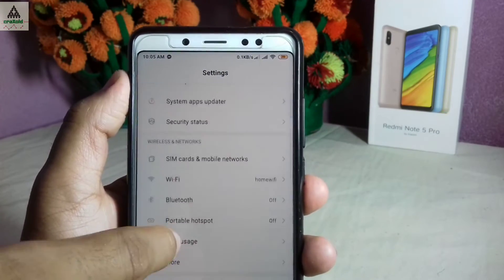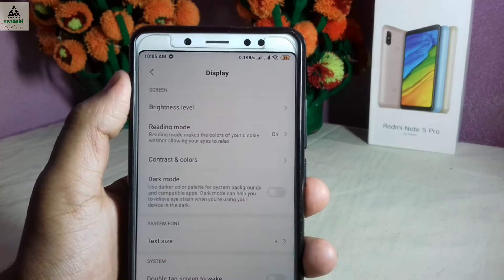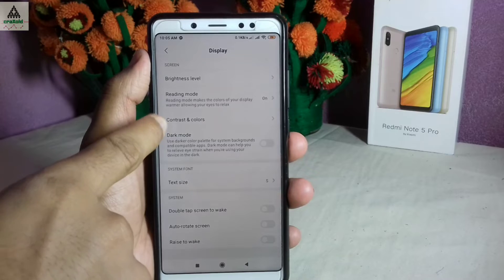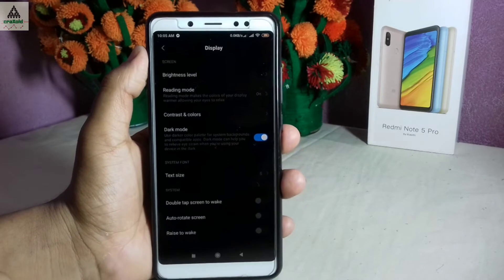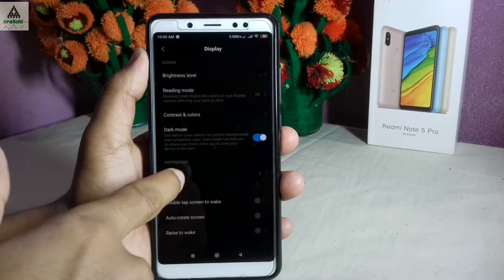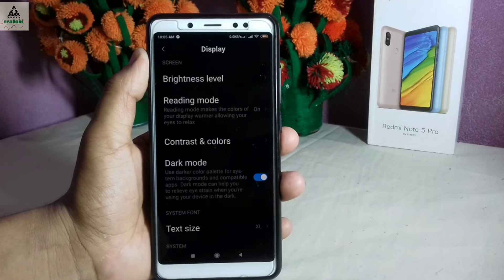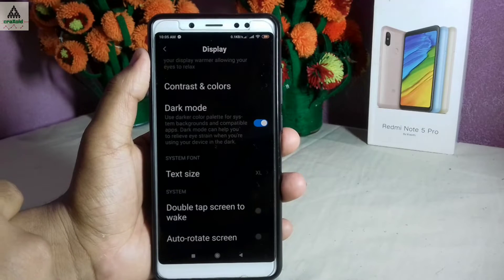Let's see what new features are available in the settings section. I'll start from display settings. You can see there are lots of options: brightness level, reading mode, contrast and colors, dark mode which makes everything darker, and a text size option. I'll increase the text size to large so you can see it clearly. Below that there are options like double tap to wake, auto rotate screen, and raise to wake.